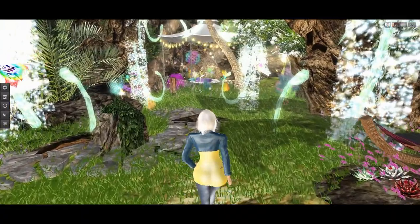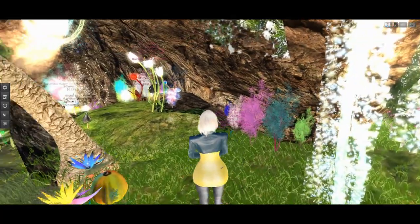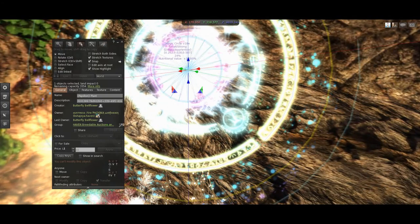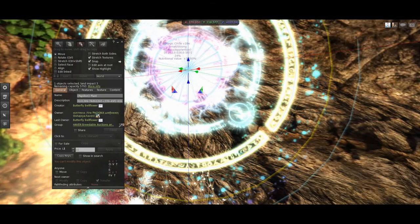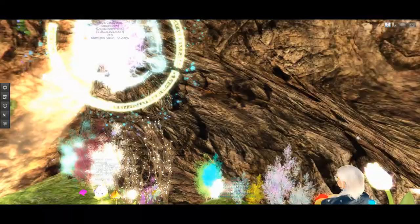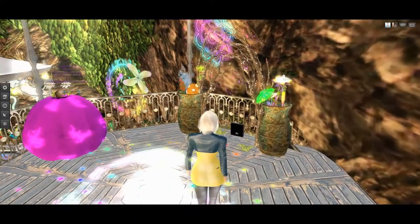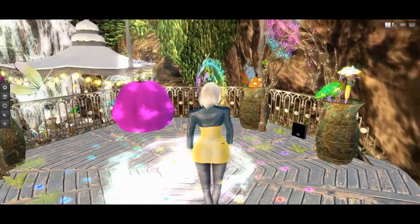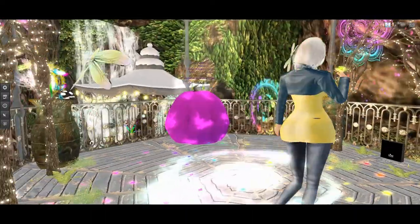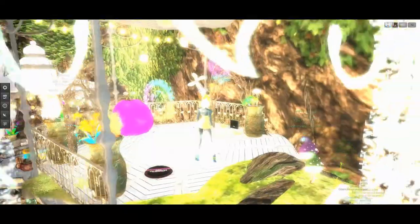We'll take a look in mouse view again later, but I want to show you in first person view first. I have the daunting task of moving all of these — I have 5,793 prims left. However, I need to clear nine thousand or twelve thousand prims off of here because I'm only going to have 3,000 prims left to work with. The auction house is staying, everything is staying as it is — I'm just going to be smarter about my prim usage and prim allowances.